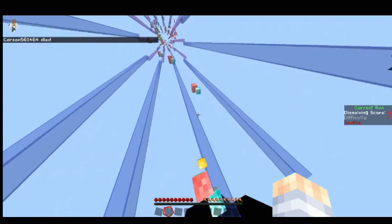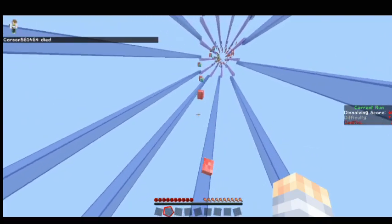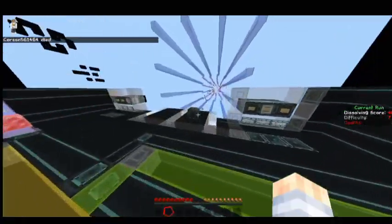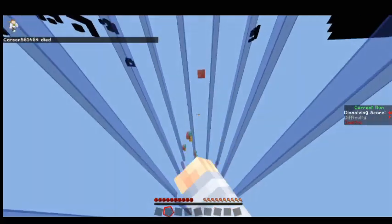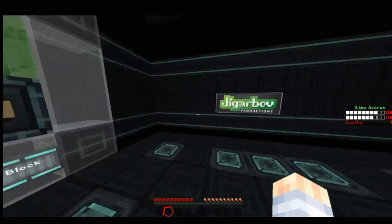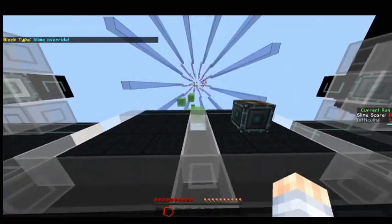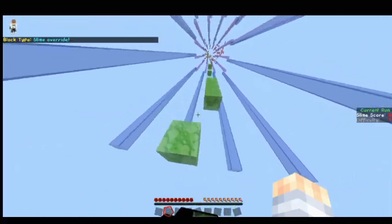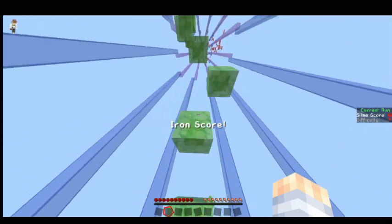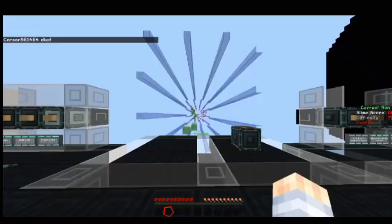I want to keep attempting until the eggs break. I feel like at this difficulty, the run-and-jump mode is easiest if you just sprint. Oh, an egg broke! Now I'm gonna equip the slime blocks and do a bit of slime parkour, then I might just be done. I really like this map because it's good for just practicing — you'll never run out of parkour to do.